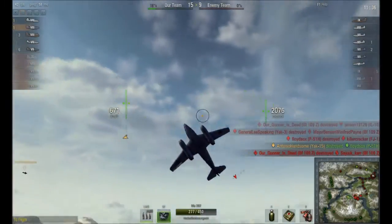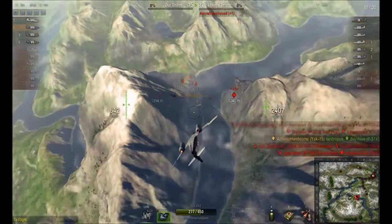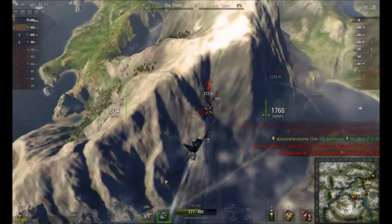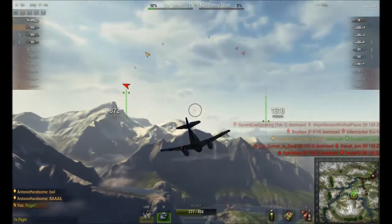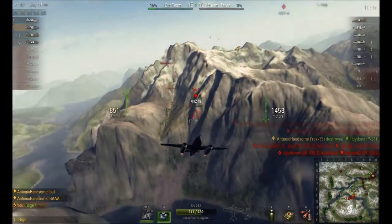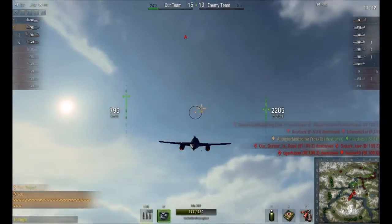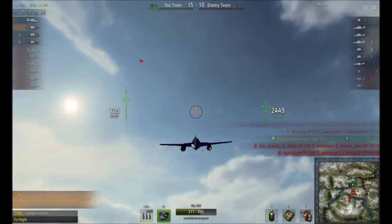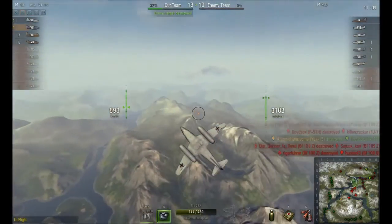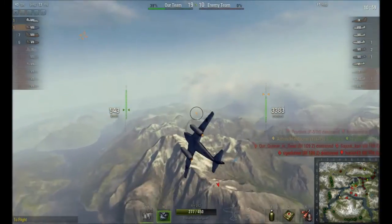My flight mate and I are pretty much committed to this battle, since our other teammate is in this area too. If we lose him — which we did — it's now effectively two on six. My flight mate is in the Yak-15, it is a jet, so he does have the ability to climb and get out of there. I obviously have no fear, because I can escape pretty much at will against this lineup. With my flight mate on the defensive, he can get out of there, but his escape skills aren't quite as good as mine. It's really up to me to try and thin the herd, as it were.